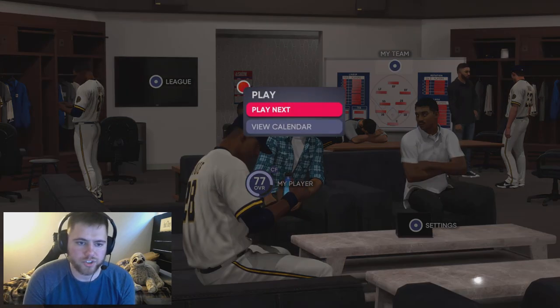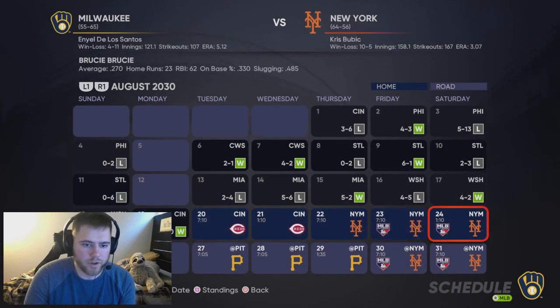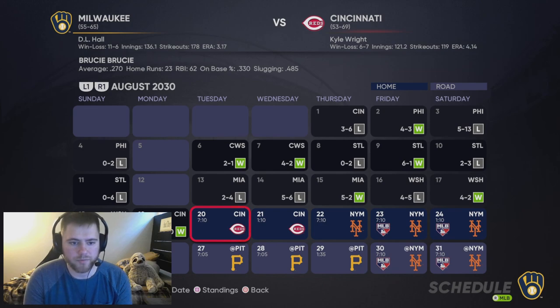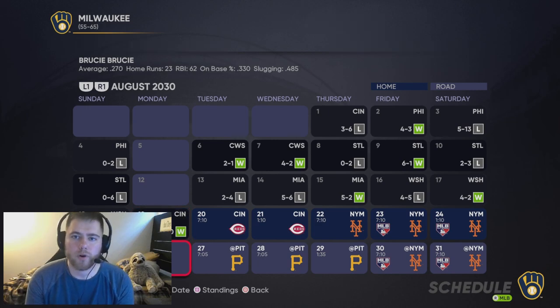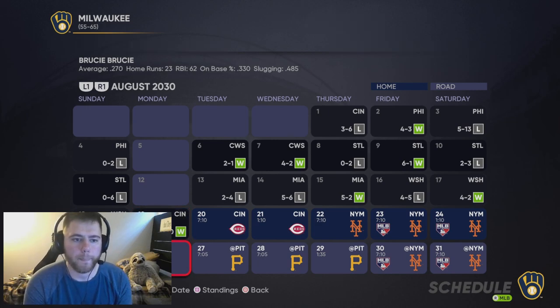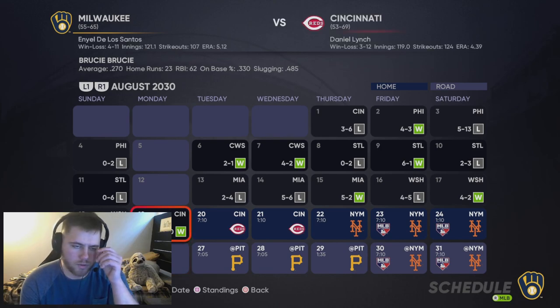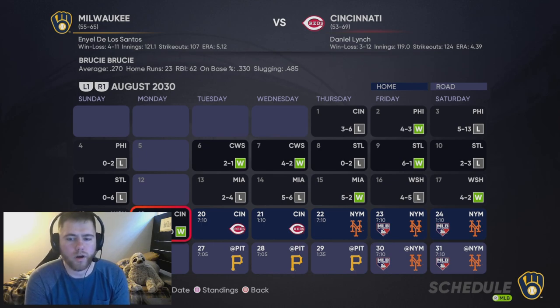There's one more vital piece of information — something I didn't know at first that cost me time. You cannot sim from the calendar. You have to go into the games and sim from there. If you just sim from the calendar, none of your missions are going to track. Every off day you'll also get to go to practice — the batting cages, fielding on the field, or the weight room.